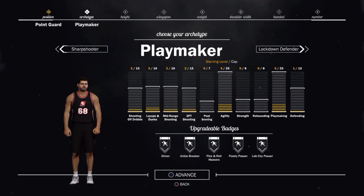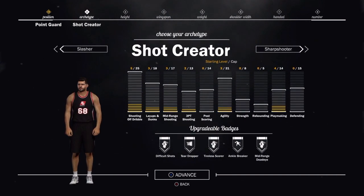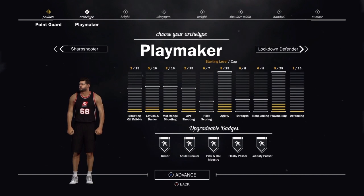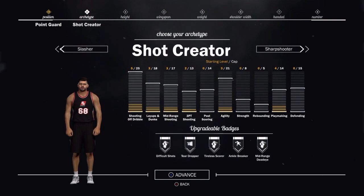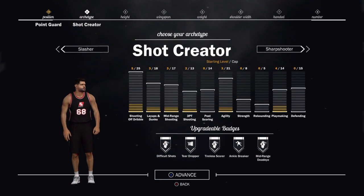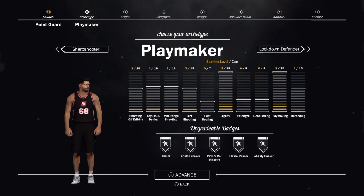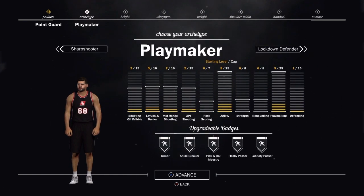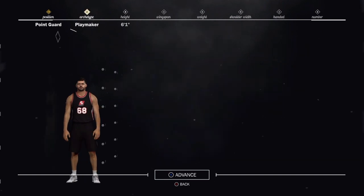I'm back and I'm debating between playmaker and shot creator. Shot creator has the gray shots, the layups, the dribbles, the threes. But breaking it down — you see 14 available badges for playmaking on shot creator, whereas if you go up to playmaker, you've got 25. Everything else is pretty much even. The 3 and mid are 15 and 16 on playmaker, whereas shot creator is 13 and 17 — so it's actually worse. The best thing about shot creator is the layup, dunk, and shooting off the dribble, but it's only 2 better. So we're going to go with playmaker — plus we can get that better overall with the playmaking ability. The only thing lacking is post scoring, but that's not a big deal for point guards. We're going with playmaker.